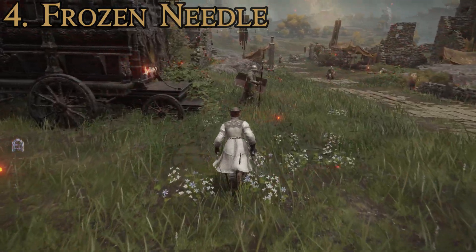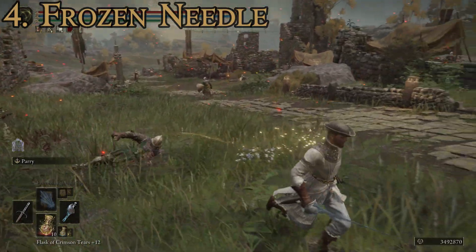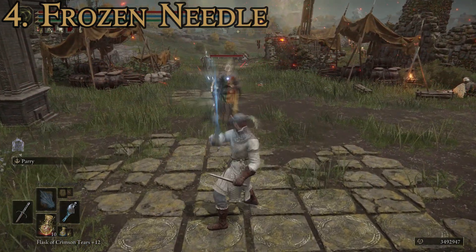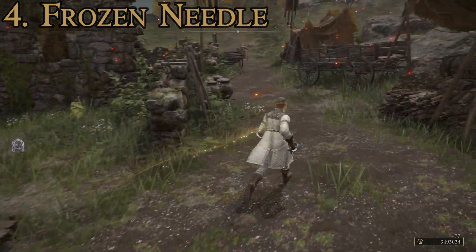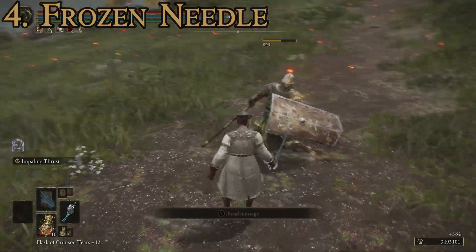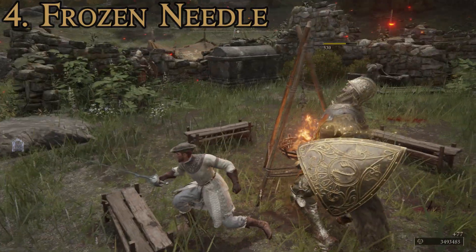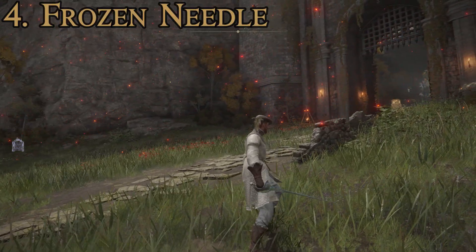Standard attacks are nothing over the top — a pretty standard quick attack with very rapid lunging speed. The heavy attack is special: it shoots out an ice dart, adding excellent range variety. The two-handed attack is just a really powerful lunge. I greatly enjoy this weapon. All the rapiers have the advantage of being ridiculously fast stabbing weapons, which is great for seizing openings in your enemy's defenses. That is the Frozen Needle at number four.